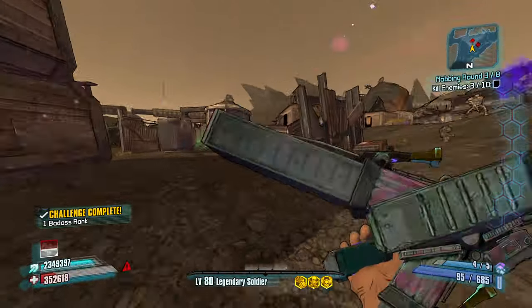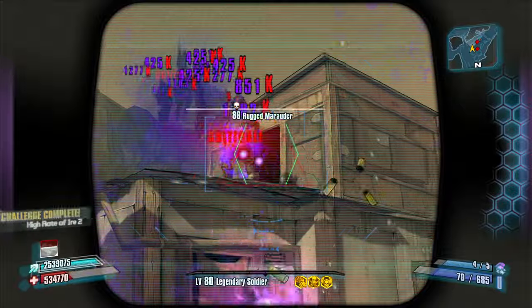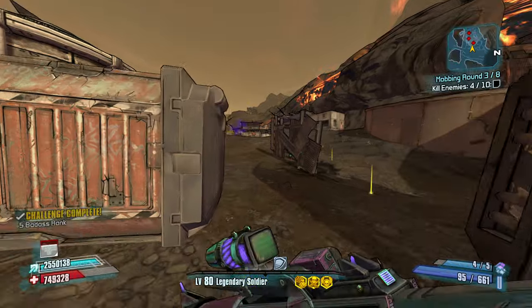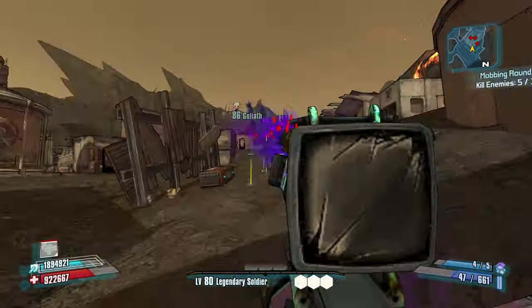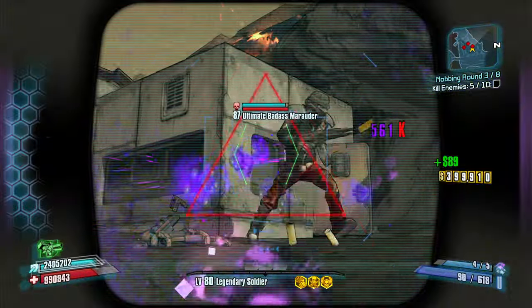We're going to get there — nice. Not dead yet. Got our Onslaught back active. Got a second kill — good. Lower your health, the faster the reload speed. Oh, here's one — lost my Onslaught though. Good — use it to get some cover, get a reload off. Ultimate Badass.